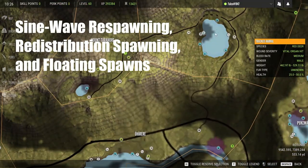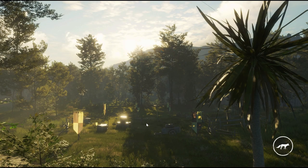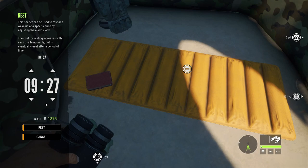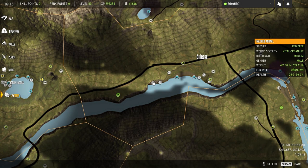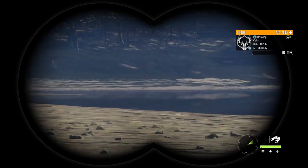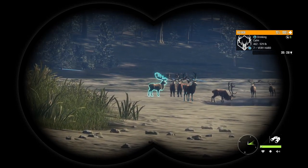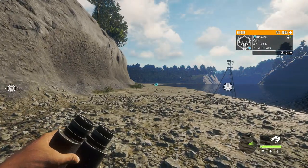Those three theories are: sine wave respawning, redistribution spawning, and floating spawns. A sine wave is a waveform with high peaks and low troughs — cyclical and repeating, like ocean waves. Have you ever noticed that your zones start out with mid-grade animals like level fives and sixes, then as you complete each rotation, bigger animals appear until you reach a peak with abundant high-level sevens, eights, maybe even a nine — and then when you take out the big ones, the next rotation has more lower mid-level animals and you have to build back up again? That's what I was noticing during my grind.